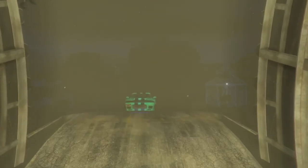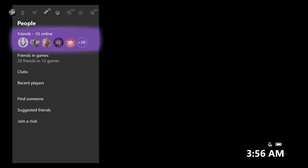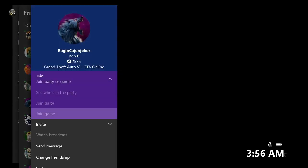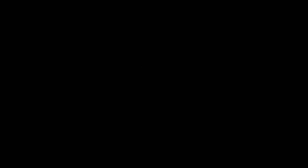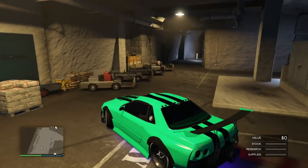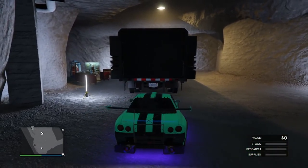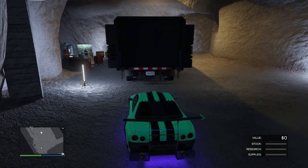My friend has left the session. I'm just going to drive into my bunker. Once I drive into my bunker I will get hit with an infinite black loading screen. On the infinite black loading screen, join a friend in another targeting mode so you can get off the black screen. Accept the first alert, decline the second. PlayStation: go into recent activity and decline the alert.